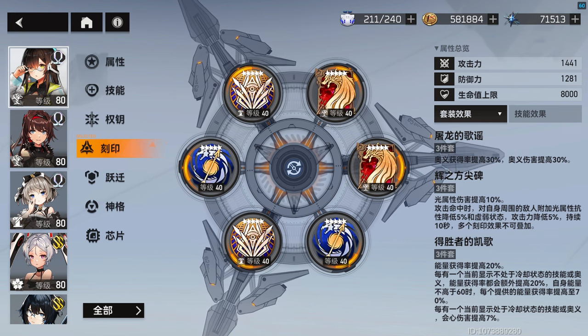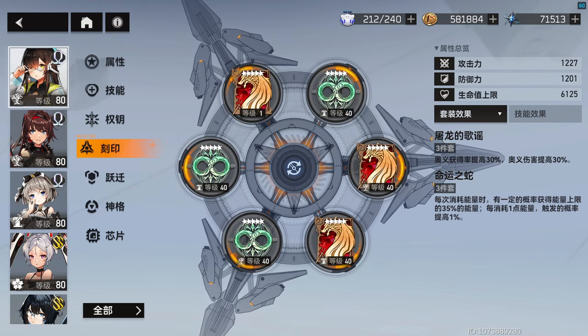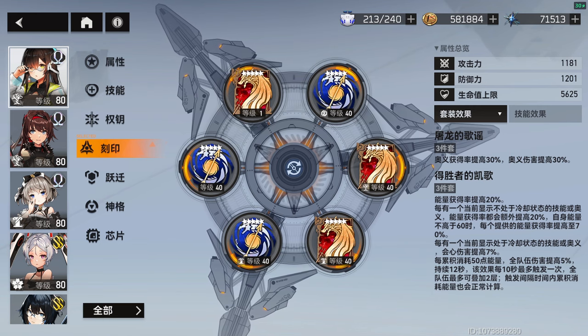If you're running her solely as a support, run Jormungandr or the new energy set for slots 2, 3, and 6. For slots 1, 4, and 5 run Nibelung and Lead.